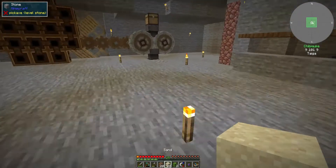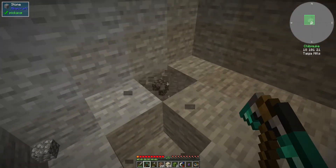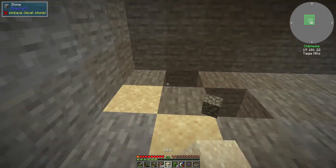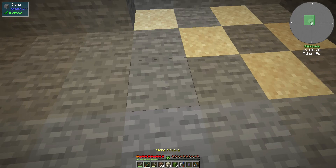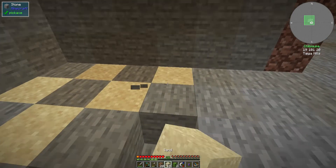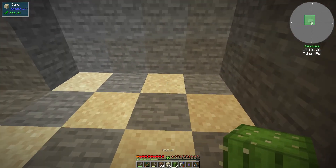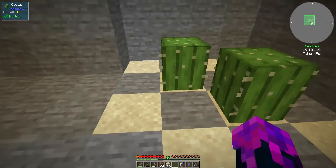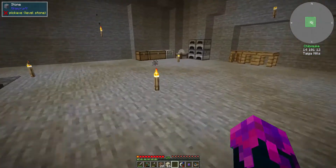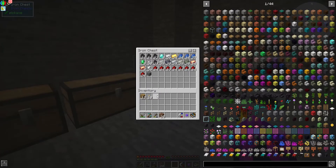Let me put my crop chest here. I need to plant some cactus though, so we have some sand. I will just make a very simple cactus farm here for now. Later on we will have a much better farm, but for now this should be fine. You can't plant it on the walls — my bad. I'll just put it here.